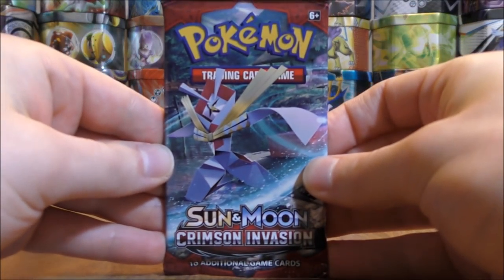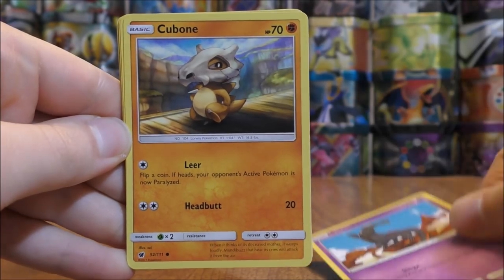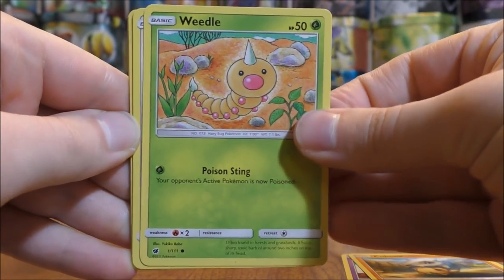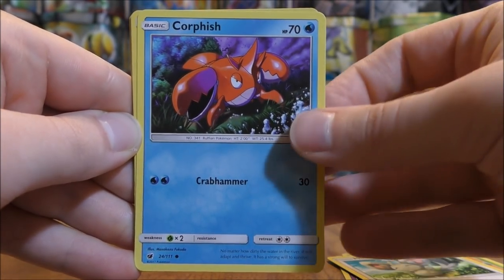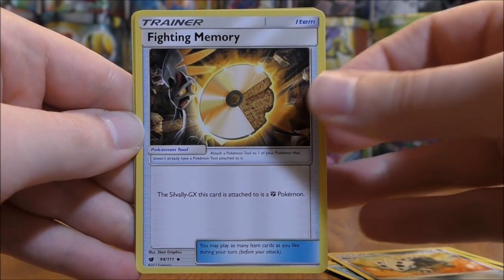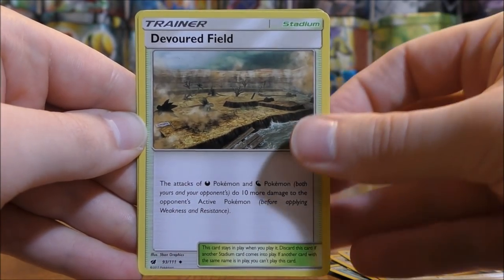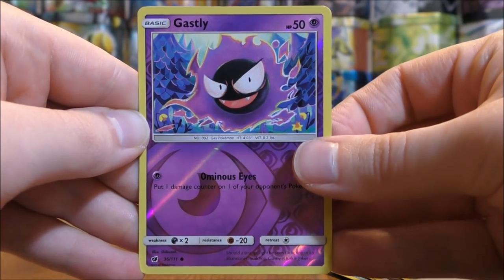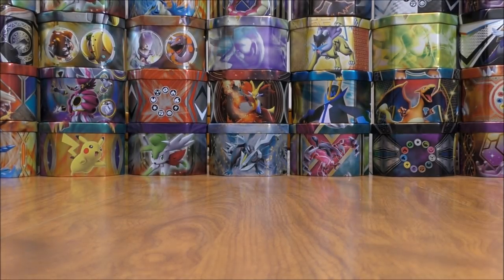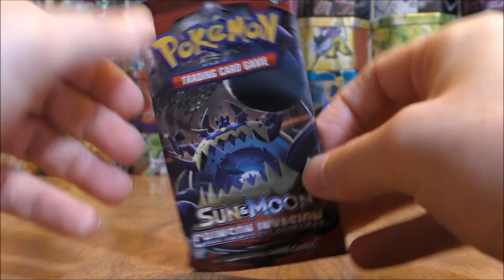Looks like four packs left to go, including this Kartana cover artwork pack. Salandit to start this pack, then Cubone — love the Alolan Marowak Holo in this set — Weedle, Mincino, Corphish, Darkness Type Energy, Lairon, Fighting Memory, Devoured Field. Reverse Holo of a Gastly — that is a common — and the rare here is an Escavalier. Three packs left to go; hopefully they're three for three, 100% of them will have at least a rare holo.